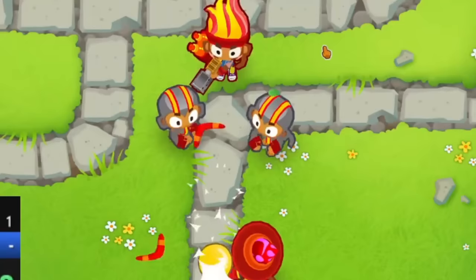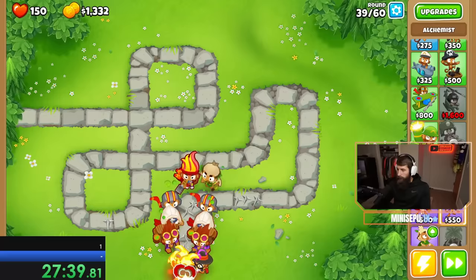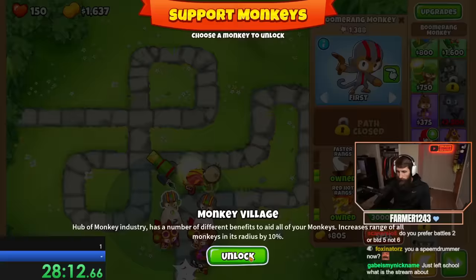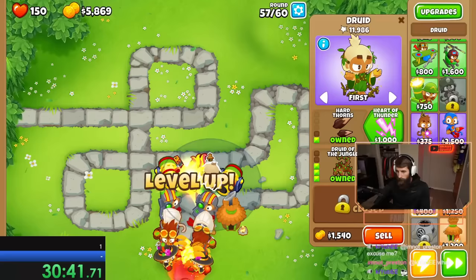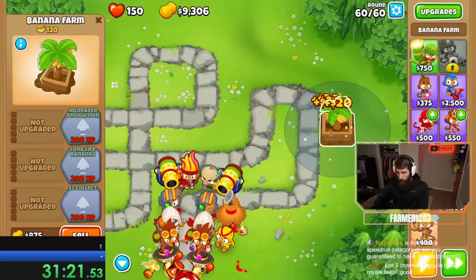I got Gwen on that straightaway and used her cocktail to pop the round 24 camo balloon. Then I got some ninjas for future camos, buffed them with an alchemist, and got down a druid of the jungle for even more speed. We were cooking through the rounds, but that's pretty easy when you're only going to round 60. I finally unlocked the village and placed some recursive clusters in its range to handle anything tough. Our only real weakness was not having much camo popping power, so I rushed the radar scanner unlock even before getting jungle drums — I wanted to cross out camos from our short list of loss conditions. But with some dragon's breath wizards, we had more than enough popping power to beat round 60 pretty quickly.